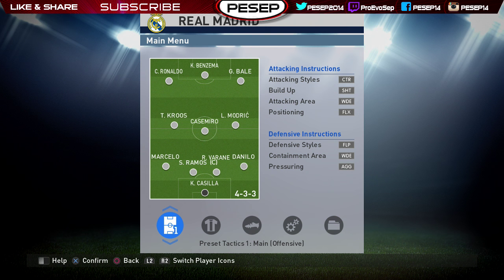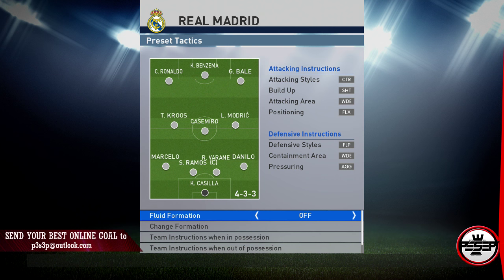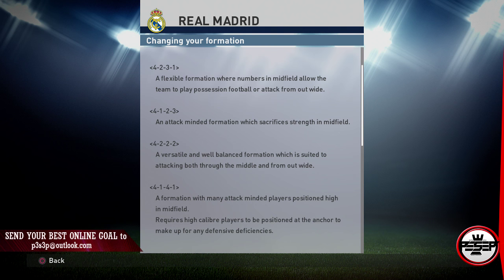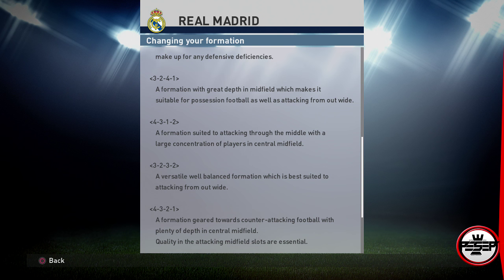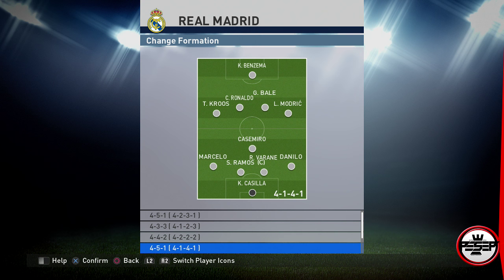The reason why I'm using a particular formation - if you hit the help button when you choose formation, it gives you a description. I'm going to be using 4-3-1-2 and customize it. It says: a formation suited to attacking through the middle with a large concentration of players in central midfield. You want to control the midfield and attack down the middle. Our second formation we'll set to attack wide if you can't break an opponent down the middle.